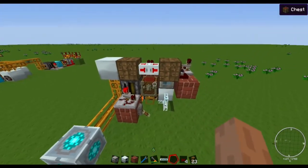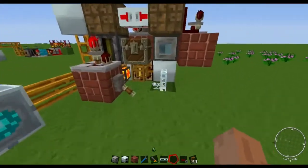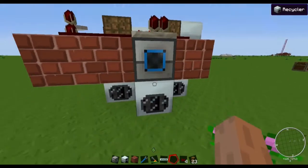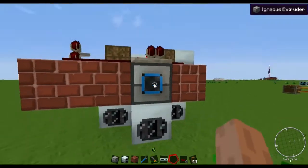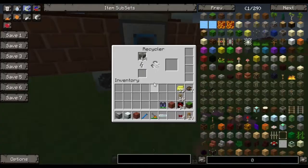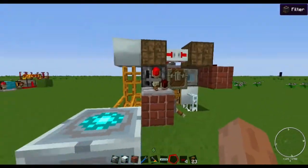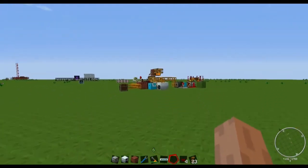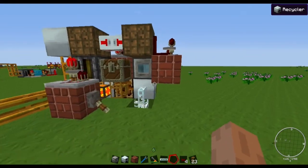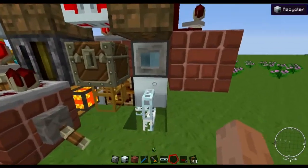So we have three igneous extruders connected directly into the recyclers, so each recycler has its own supply of cobblestone so it can keep up. It's basically three times faster than my last machine, but with similar or better efficiency because the cabling is shorter.